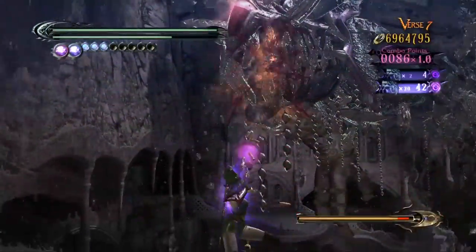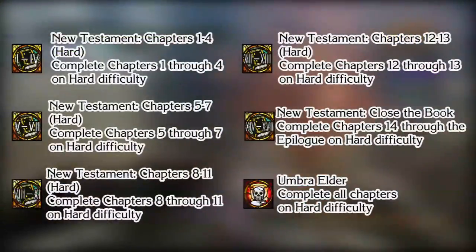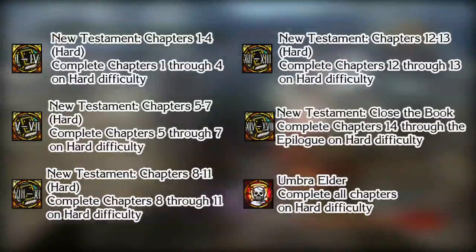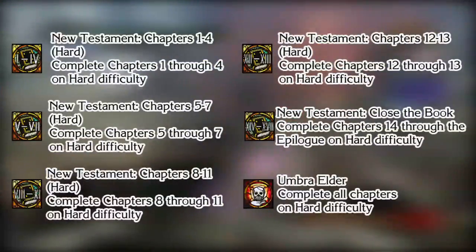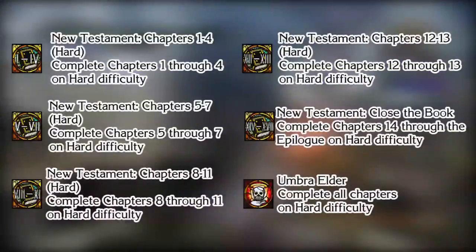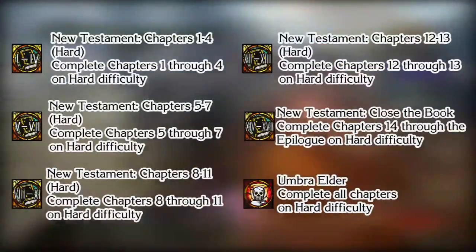While I'm trying to complete chapter one on hard mode, I might as well say this: there are achievements for completing certain chapters in hard mode. I'm going to show on screen all the achievements you can get on hard mode. Basically they're your standard complete-X-amount-of-chapters or chapters-X-through-Y in hard mode, as well as the achievement for completing all chapters in hard mode. It's pretty much your standard stuff as you saw in normal mode.